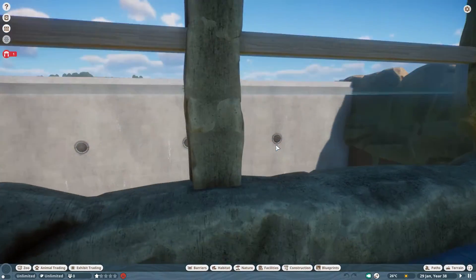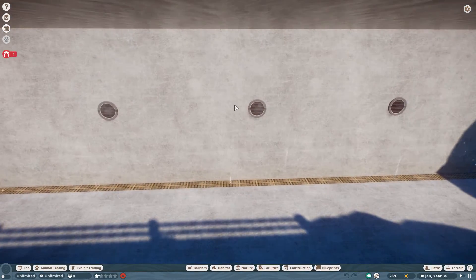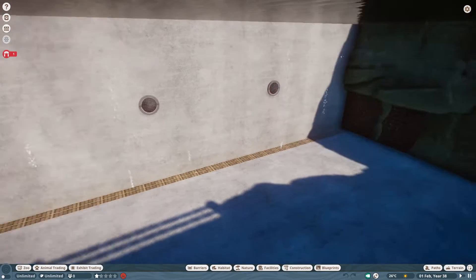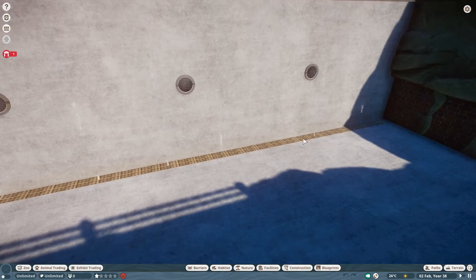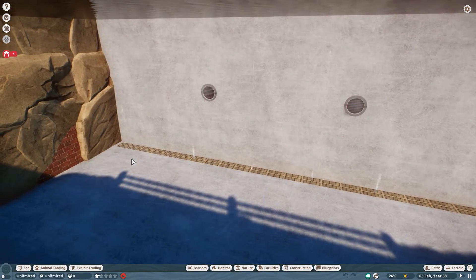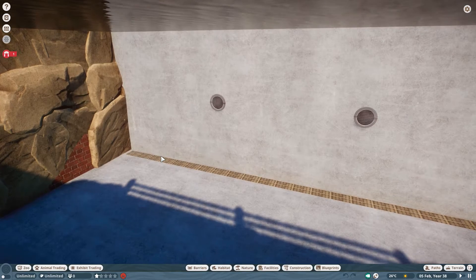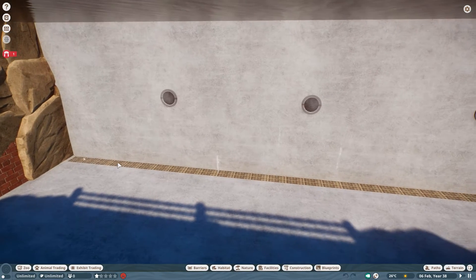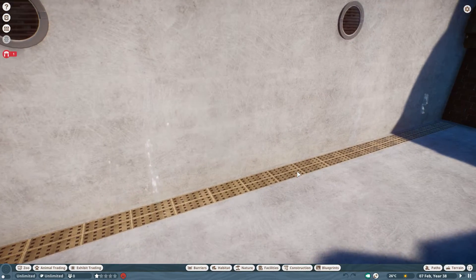Down the bottom here you can walk in - it feels like a little cave where you can come in and watch the penguins swimming. Talking of penguins, I've put some coolers on the back just because they look cool. I've put this grate all along the bottom here with some bubble special effects coming up as well, because this is an artificial water pool so it would have a very sophisticated filtration system.